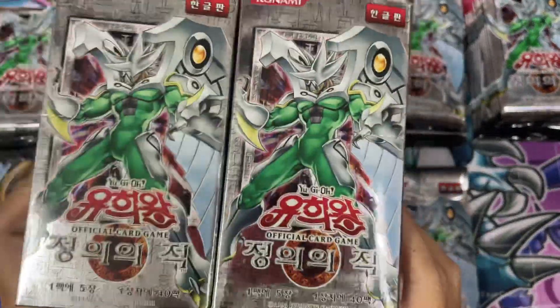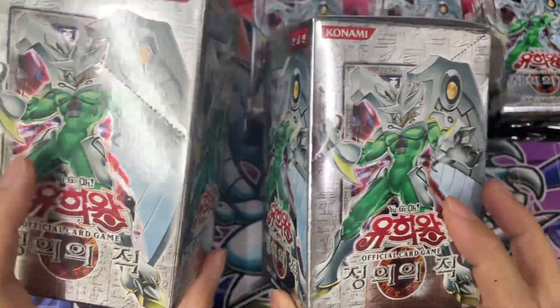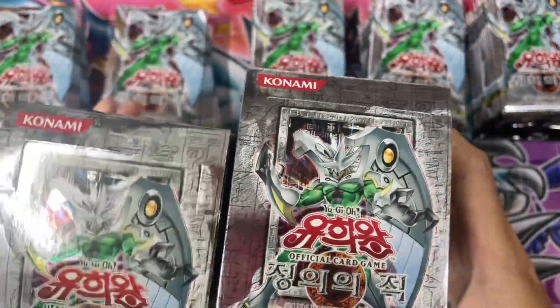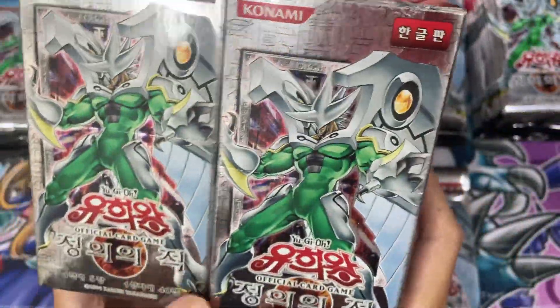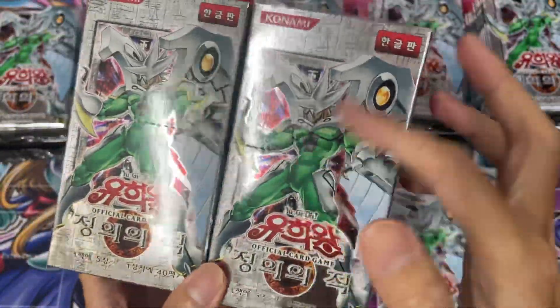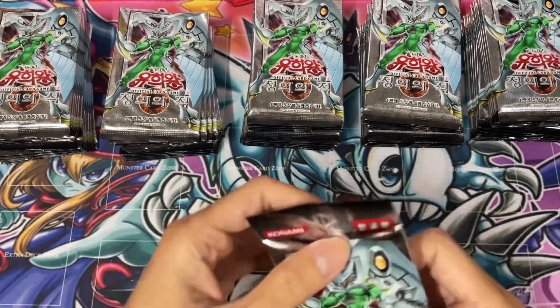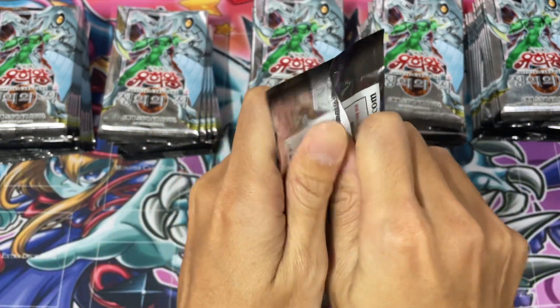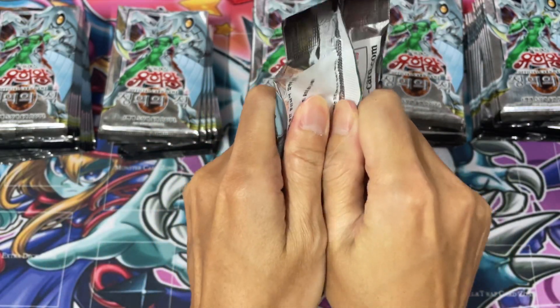Alright guys, today the next set: Enemy of Justice. I don't like how the GX boxes just have the same artwork all over the place. Unlike the original sets where we have two different monsters and Yugi on the front, this one is just the same to the left and to the right. So let's just get into it.